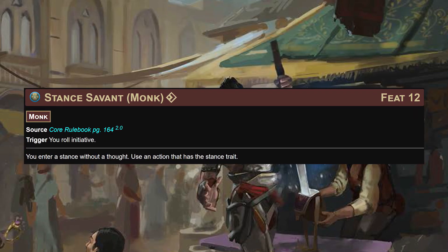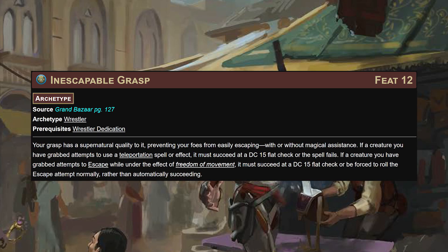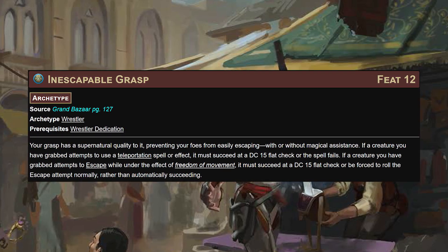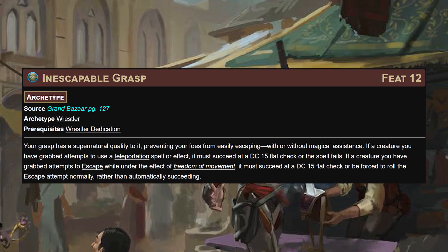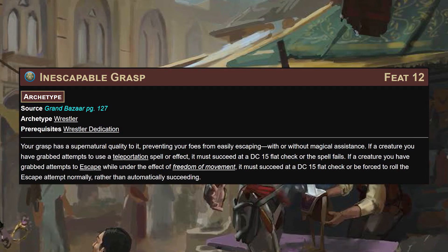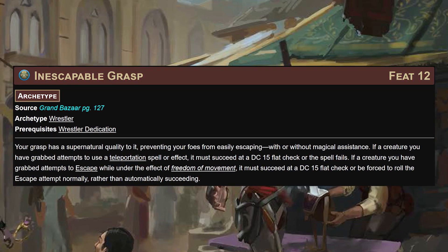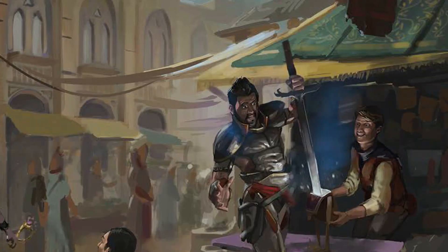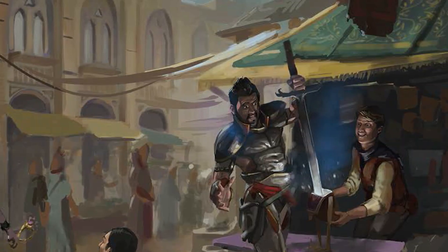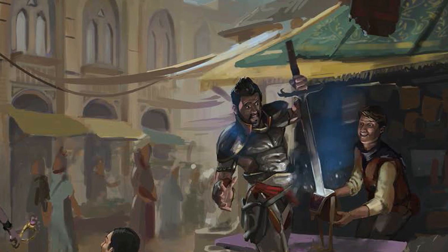Stance savant at level 12 lets us drop into wolf style when we roll initiative. Inescapable grasp feels like necessary tech for us: if a creature you have grabbed attempts to use a teleportation spell or effect, it has to pass a DC 15 flat check or lose the spell. If it tries to escape under freedom of movement, it must succeed at a DC 15 flat check or be forced to escape normally. This is so good - if someone has the out, you've lost half of what you have.